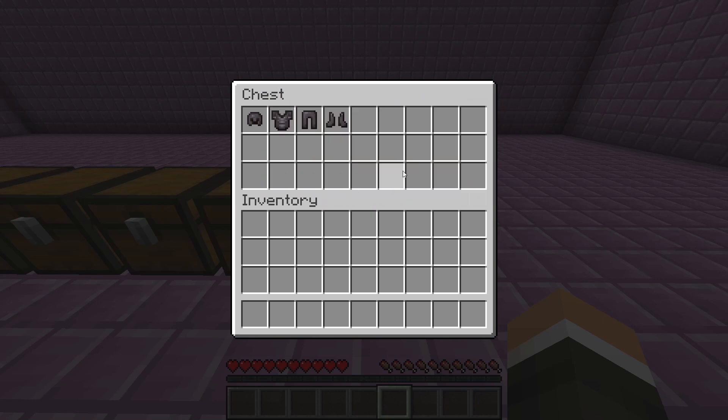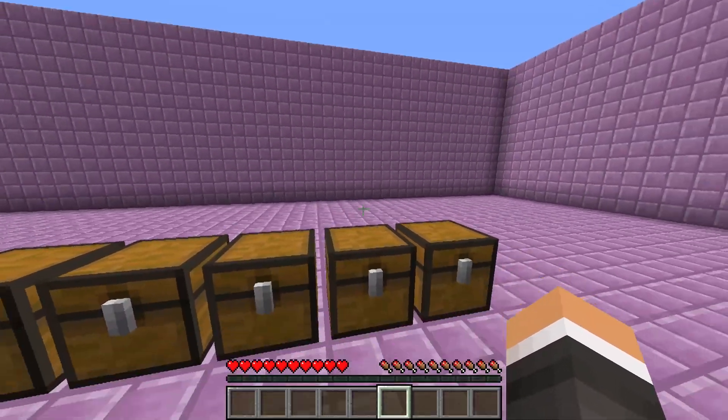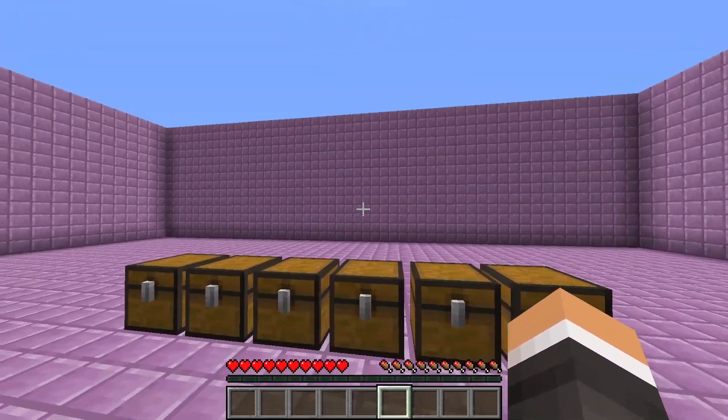Neither of these stats are affected by the enchantments that are or are not on the armor. To understand the damage reduction granted by armor we first need to understand damage.